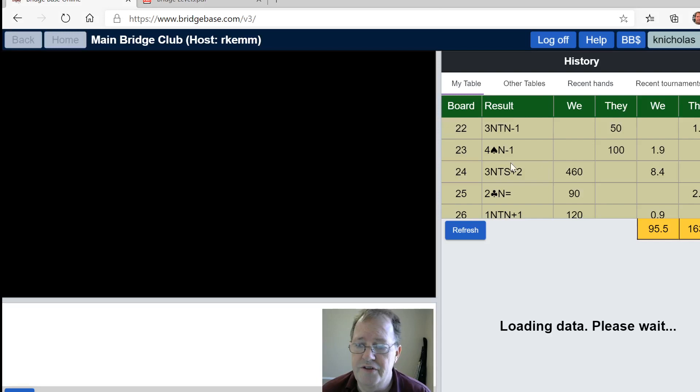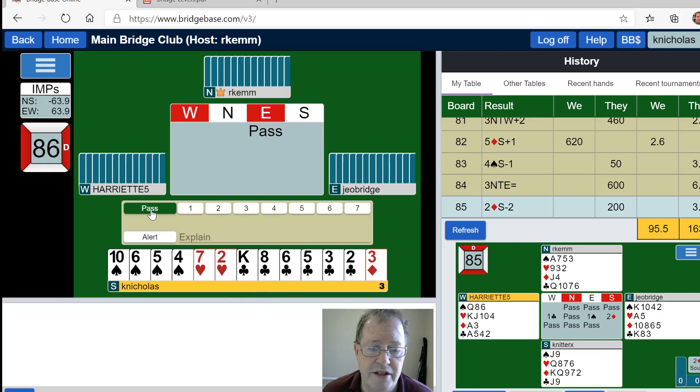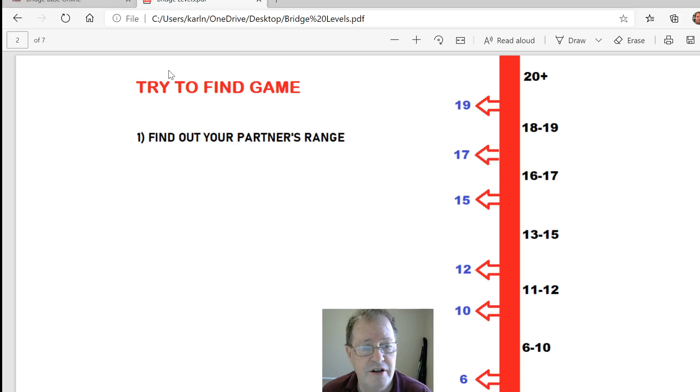Let's find ourselves a seat. I'll be looking for a Standard American Yellow Card player — anybody in America is pretty much going to be at that level. I have three high card points, so I will pass.